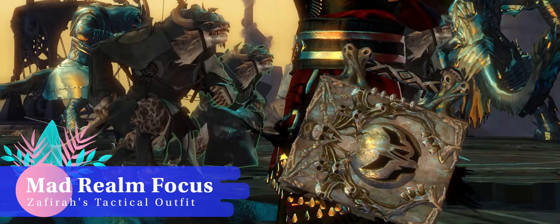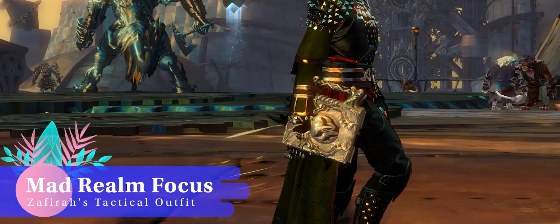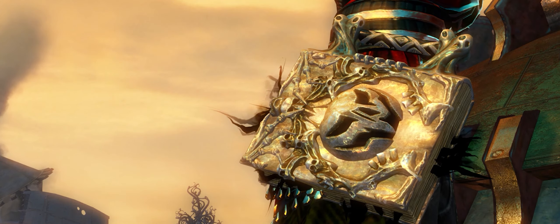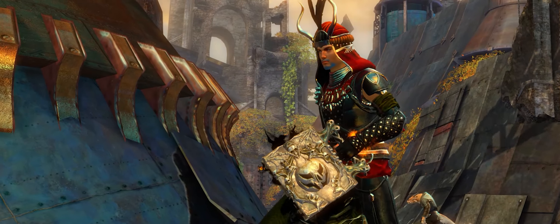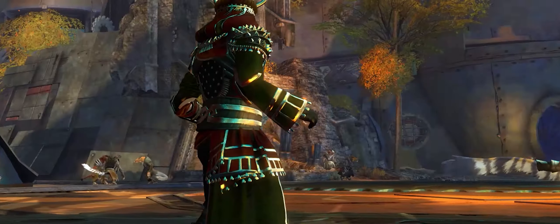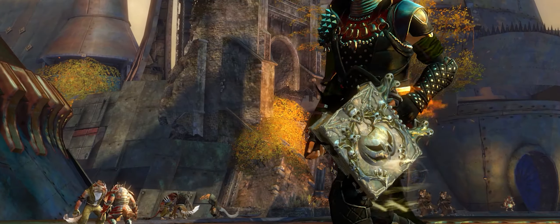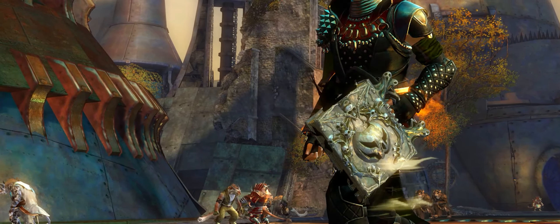If you love the Nightmare Before Christmas vibe, the Mad Realm foci will be right up your street — large, stunningly detailed, with a back which is as beautiful as its front. This book is just the ticket for necromancers and edgelord guardians alike. Shockingly, this dark tome will only set you back between 18 and 33 gold on the trading post. It's quite a bargain.